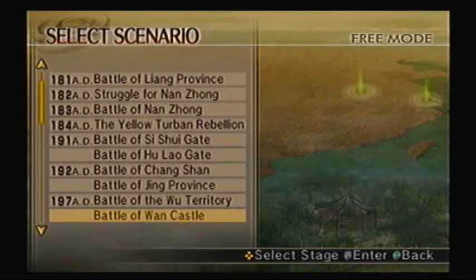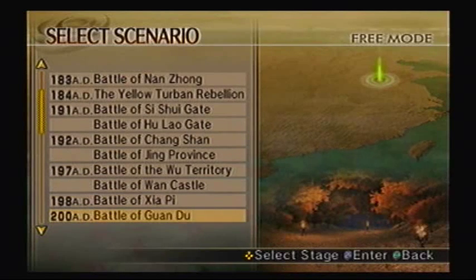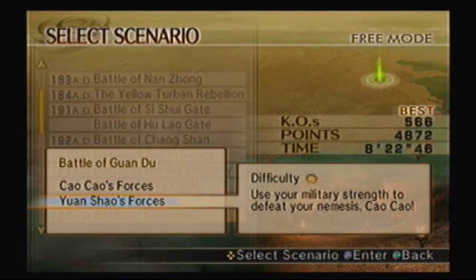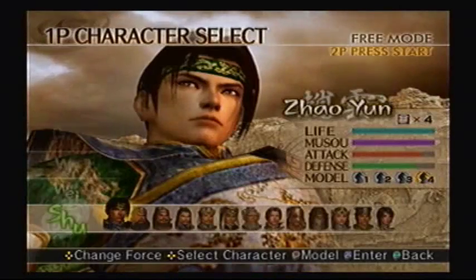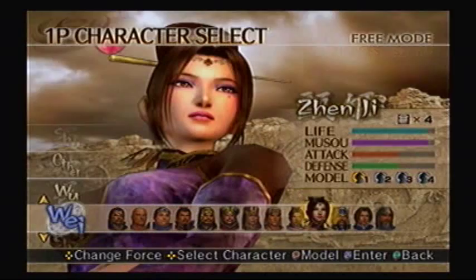Okay, we're going to unlock the Ice Orb here. To get this particular item, which I've been using quite a lot on every character so far, you have to go to the Battle of Guan Du and play under Yuan Shao's forces. Surprisingly, this is only like a one-star map, and we're going to be in hard mode, of course.